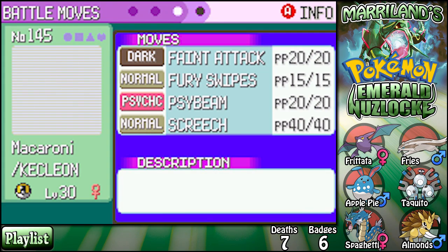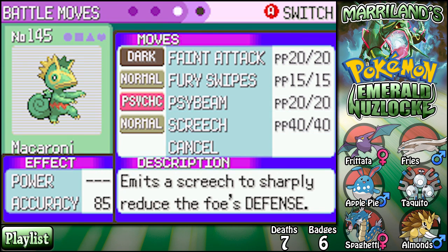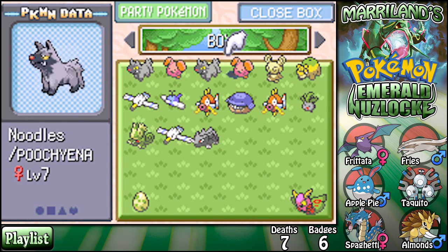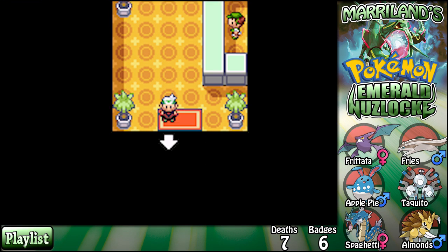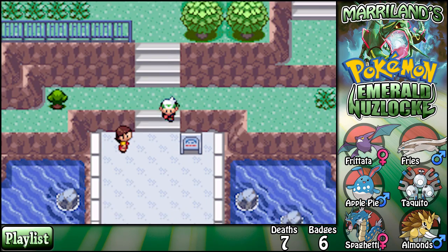What about Macaroni? I'm actually thinking Macaroni might come in handy for the next gym. Her special attack is not very high, which is unfortunate, but her special defense is high. She has the ability to change her type, which could come in handy, and she has Faint Attack — we're gonna need that. Okay, that's just so much fun. Here I was thinking it was gonna be way more intense.